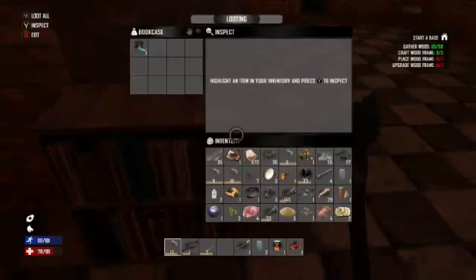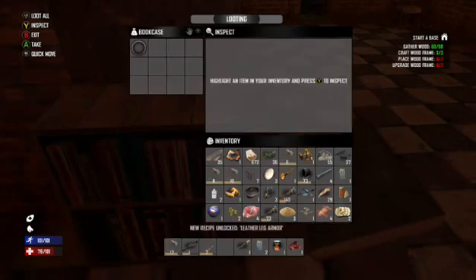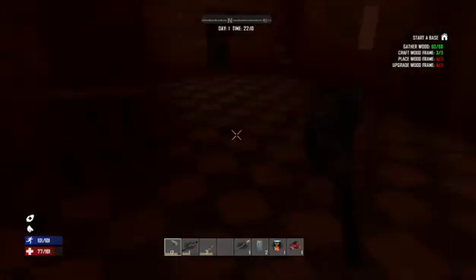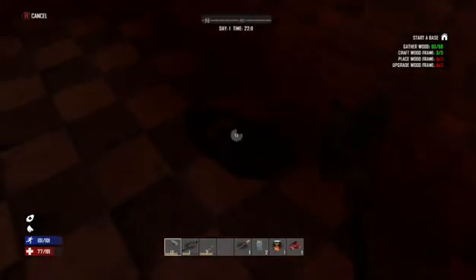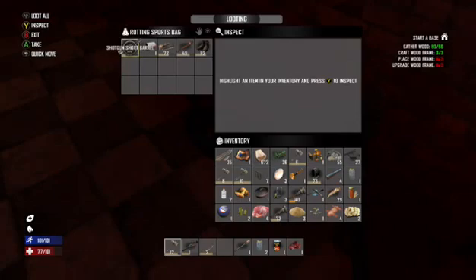I might loot some of this stuff. A white shirt and a bloody cowboy hat - hey, how's that? Leather leg - that sounds cool. Rotting sports bag - how does a bag rot? That sounds terrifying. This is all pretty good stuff.